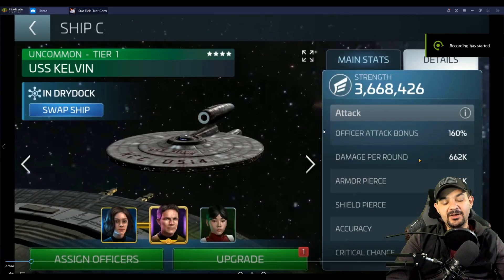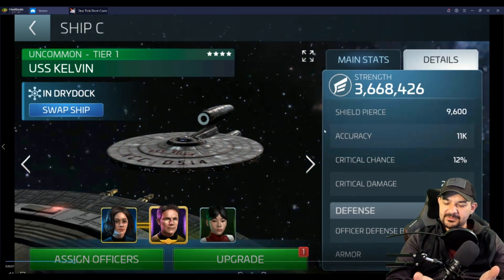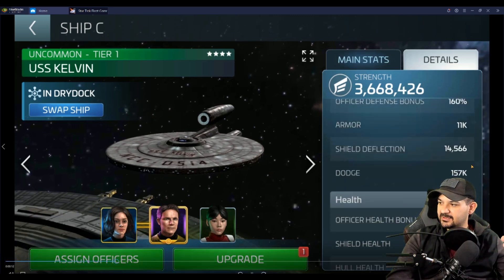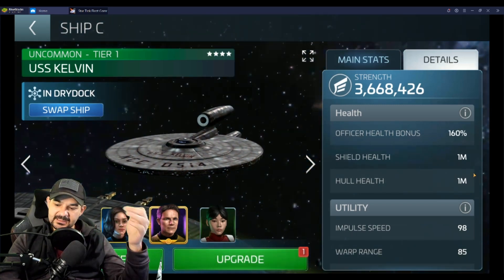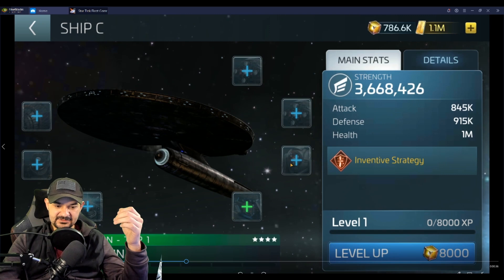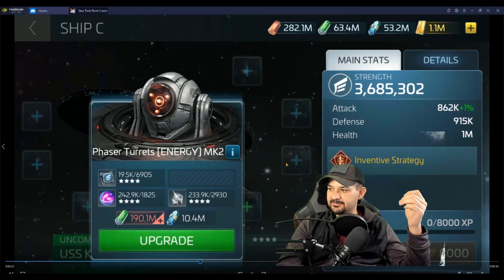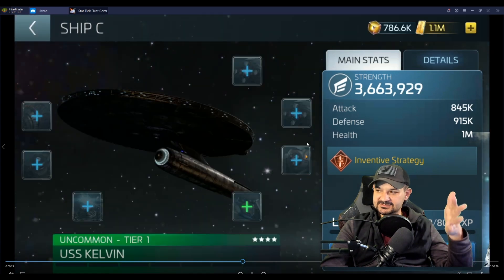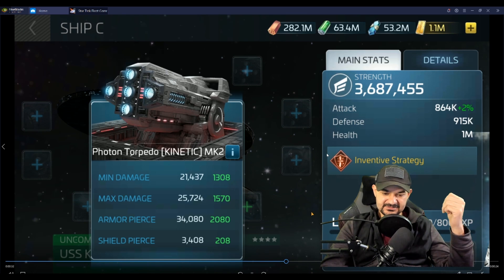Let's go look at the Tier 1 cost on it. Remember, all the T4s you see here are common, so the only things I really care about are the war materials and stuff like that. Its impulse speed is 98, meaning it moves pretty quick. Its warp range is 85. And there's 190 trit in the upgrades. You guys can check it out. It's all common at the first level but it is just godly expensive.